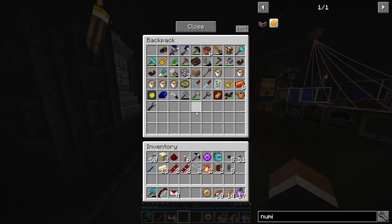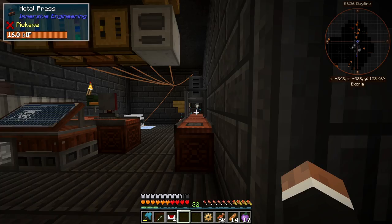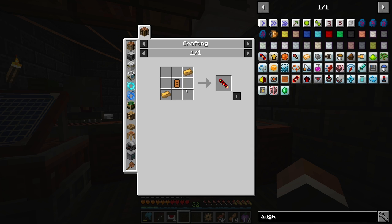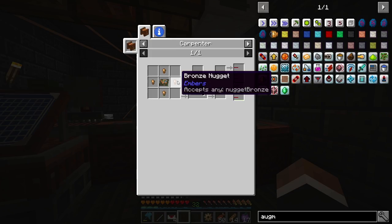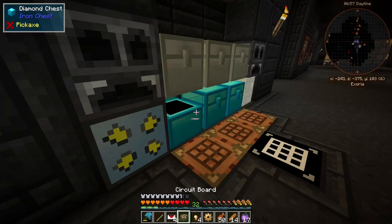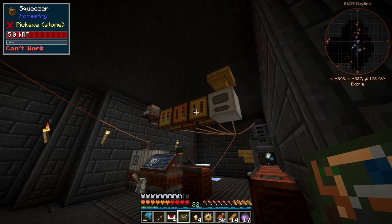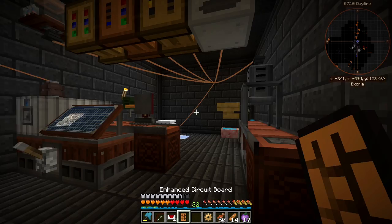The augment requires a gear as well — I think that's a signalum gear. Oh wait, this is a redstone conductance coil, it's not the same. So we're gonna need that too — a lot of different coils. Bronze nuggets, a circuit board — I'm glad I made some extras because we use a lot of that stuff.